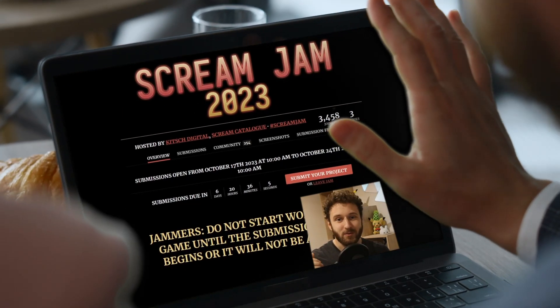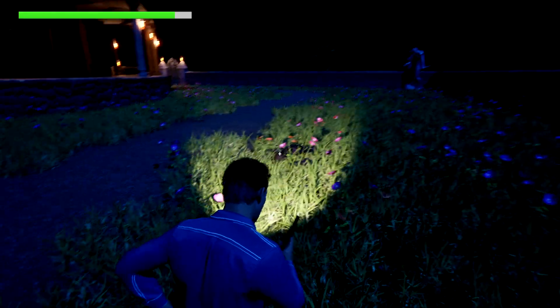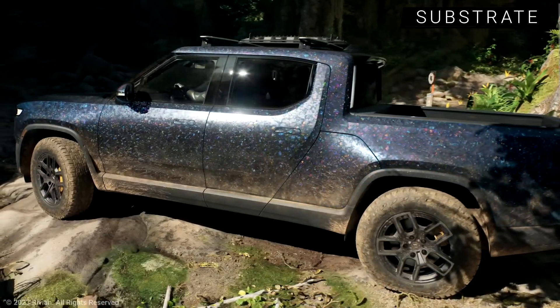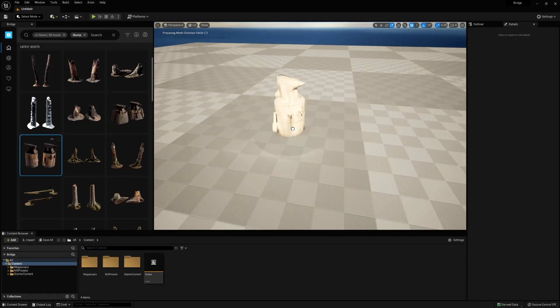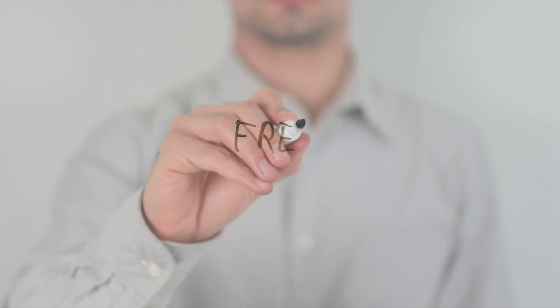Hello everyone. I just participated at the Scream Jam 2023, and I made a horror game in 7 days. To make the game, I used Unreal Engine 5.3, MetaHuman for my character, the Quixel Bridge for all the assets, and some assets from the marketplace. Everything is free — I will link them in the description.